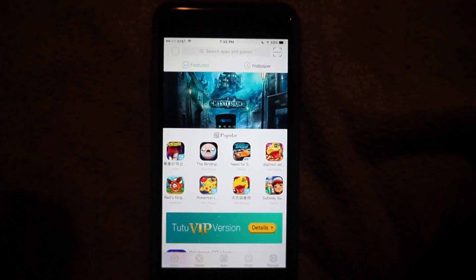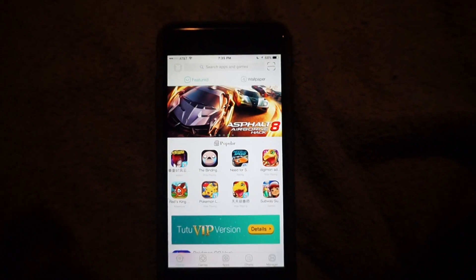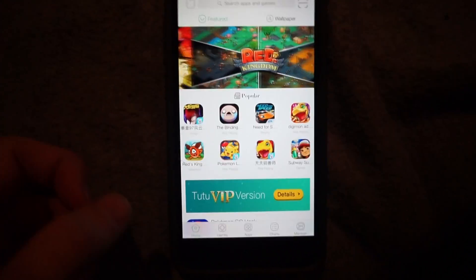It's very simple, you just got to launch up TutuHelper. TutuHelper is an app that allows you to get things for free — different apps, things like that. I did a separate tutorial of that on my channel, so if you go on my channel you can see it.